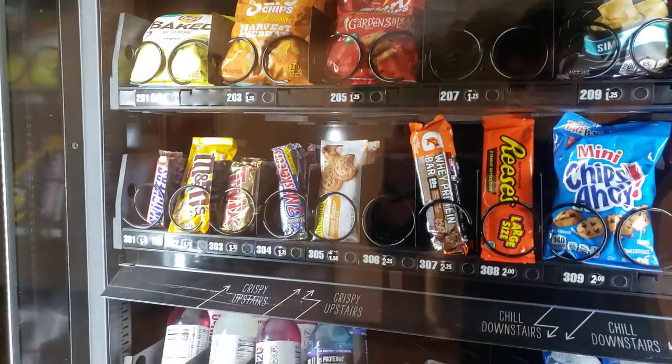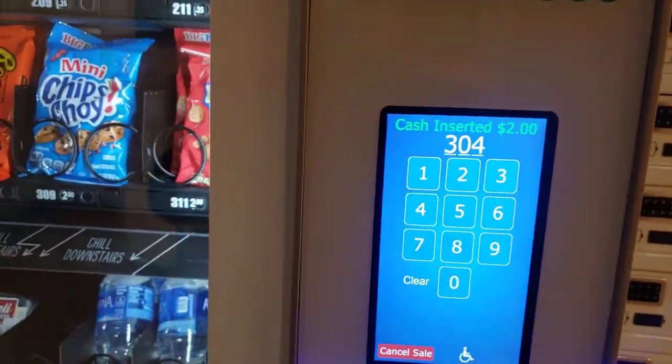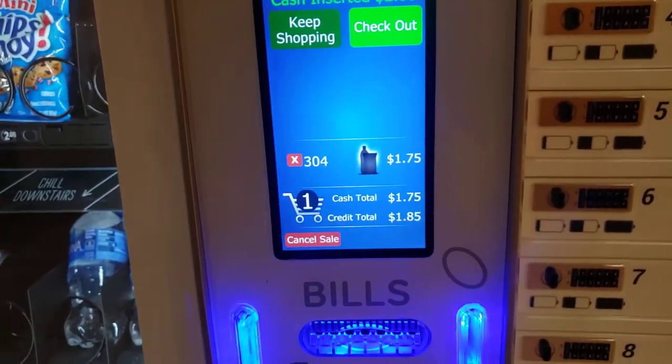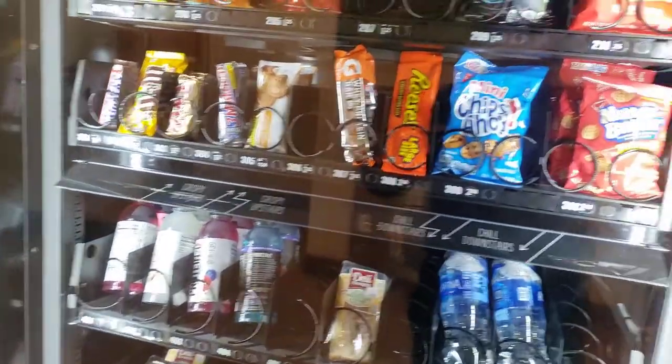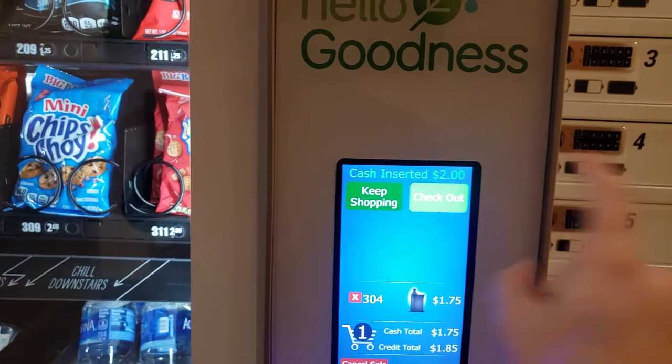Now let's get that Musketeers right there. Three over four. All right, cash total. Now let's go ahead and check out. Here we go. Press the checkout button right there.